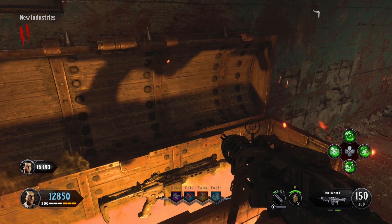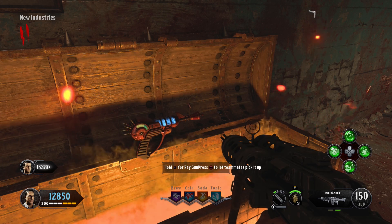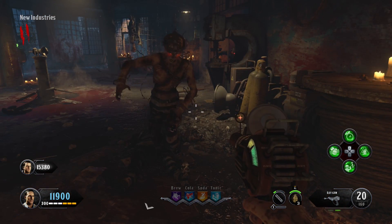Hey guys, I'm going to show you how to get the Magma Gat. This is a variant of the Blunder Gat. It has a lava elemental effect, and when you shoot it, it creates this little lava ball, and it actually attracts the zombies and will kill them.